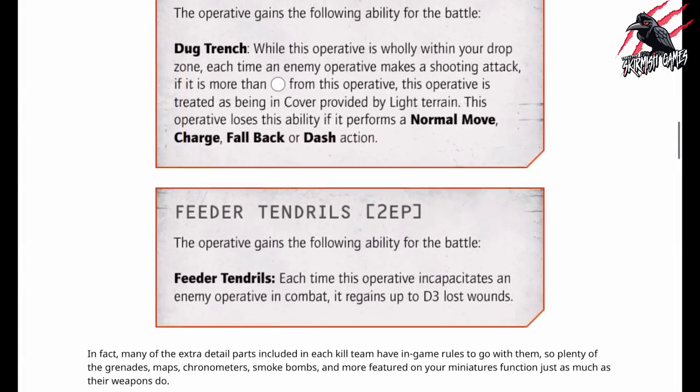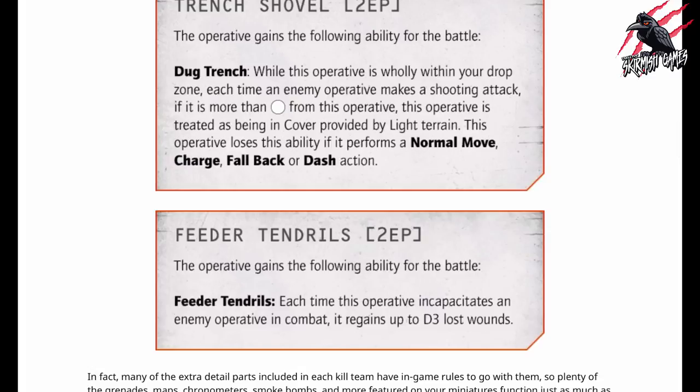Scrolling down, we can also see the feeder tendrils — another item of gear, again 2 EP. The operative gains the following ability for the battle — Feeder Tendrils: each time this operative incapacitates an enemy operative in combat, it regains up to D3 lost wounds. Nice and simple, and really good. If it is 2 EP and 10 for the whole Kill Team, then you could possibly have 5 of these, equip 5 different operatives each with feeder tendrils, and that's going to make them pretty tough — all regaining lost wounds with that D3 roll.